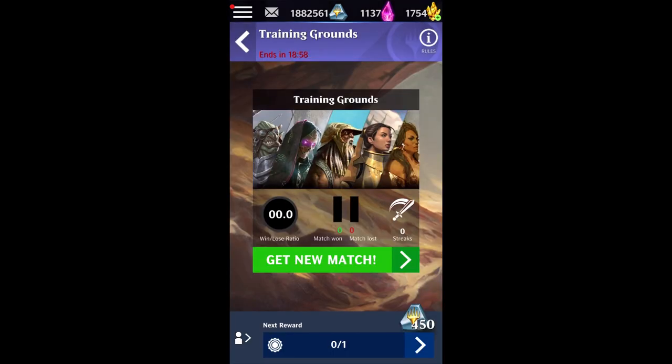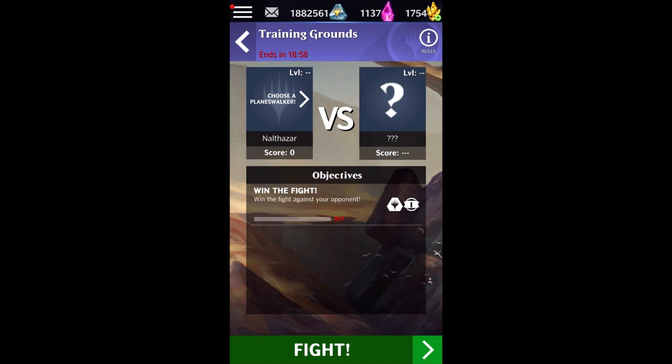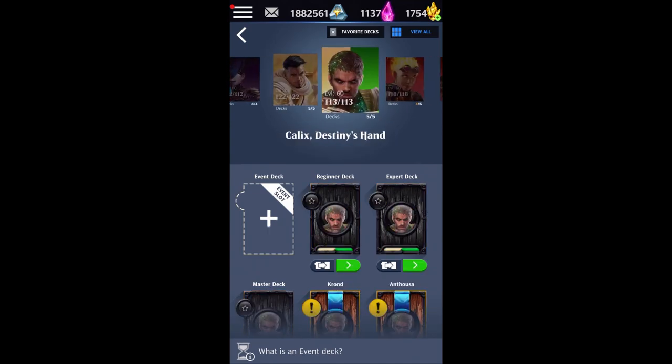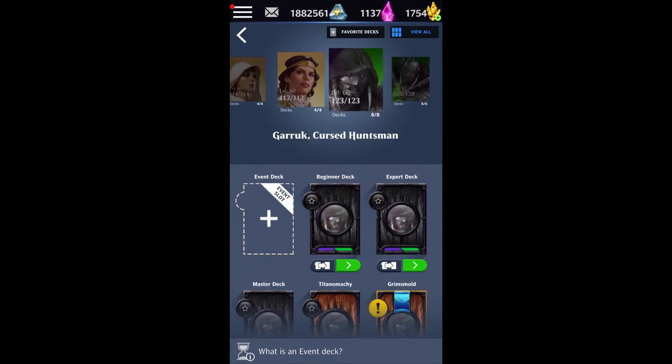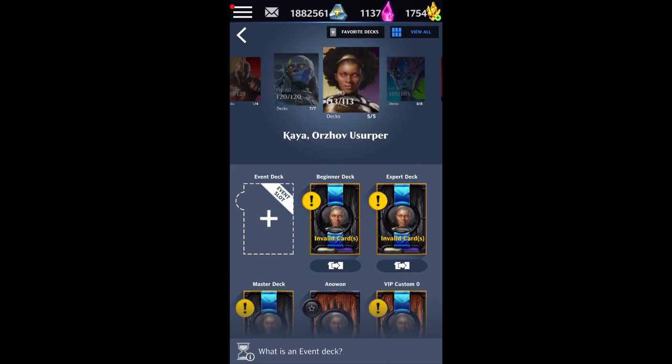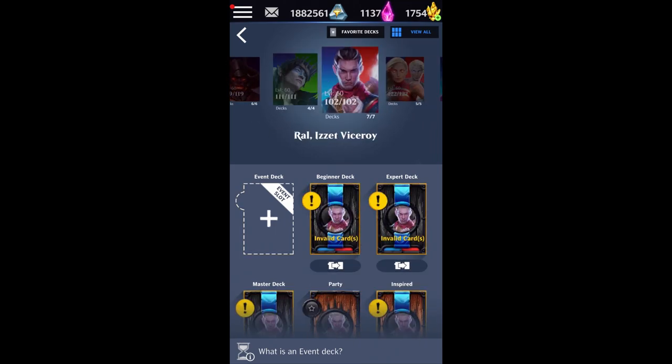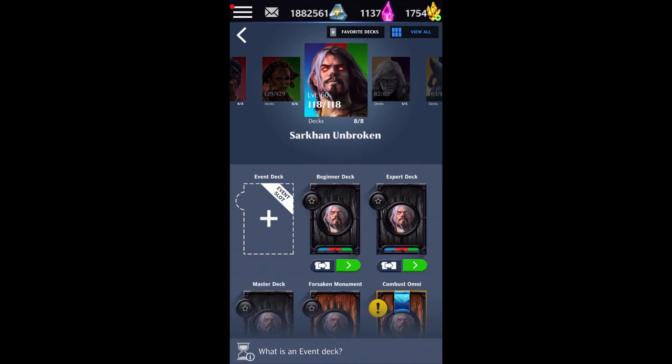Another one of my favorite Planeswalkers to run this with is Kiora, because with Kiora at level 60 that's going to put out pretty much every turn a 32/32 Defender, Trample, Reach Octopus token, which is quite strong. But I'm going to go with Sarkhan Unbroken because it's going to fetch us three big creatures.